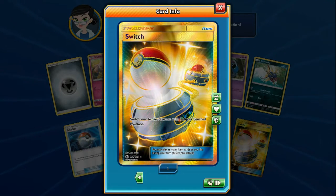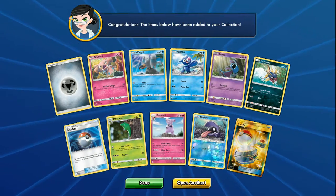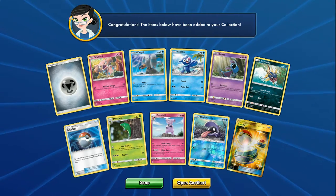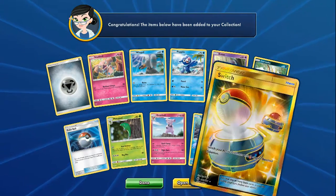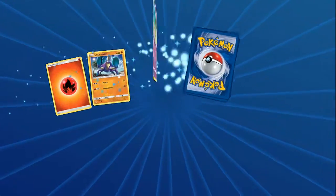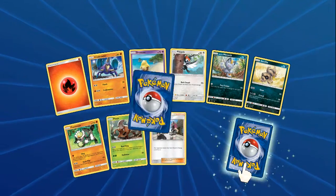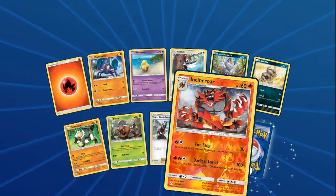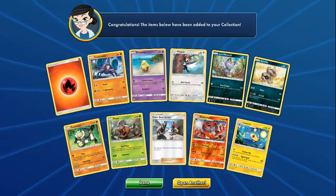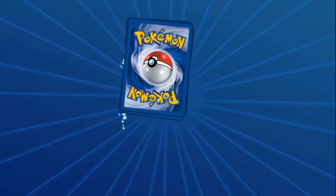You know I would have preferred the Ultra Ball, but Switch is really good too - I can put that in my decks right now. Like how we rotated - was it Professor Juniper? And then Sycamore became the new Juniper. If they're gonna do that, we should be able to keep Juniper in because it's the same text as Sycamore. We got the Full Art Lillie and then the Secret Rare Switch - so good!